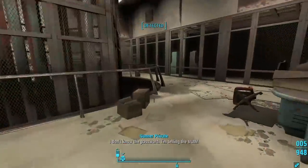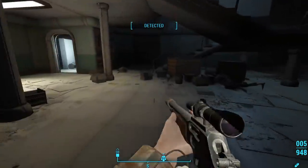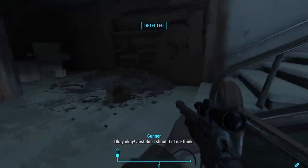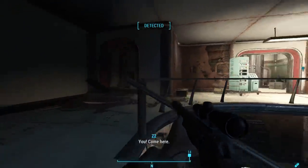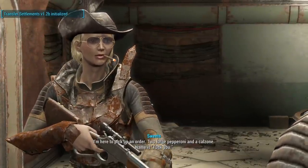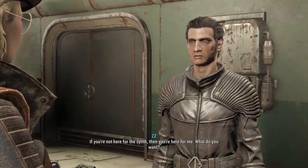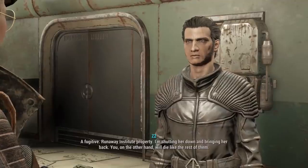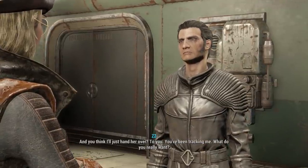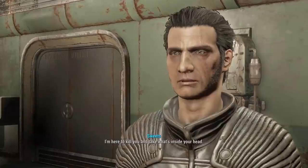The Courser is interrogating a Gunner for a password, executing one who doesn't comply, then demanding cooperation from another. When we confront Z2-47, he asks if we're here for the synth. We can respond in various ways, but ultimately it comes down to: 'I'm here to kill you and take what's inside your head.' The Courser replies: 'That you cannot have.' There is no dialogue option that allows you to avoid a confrontation.